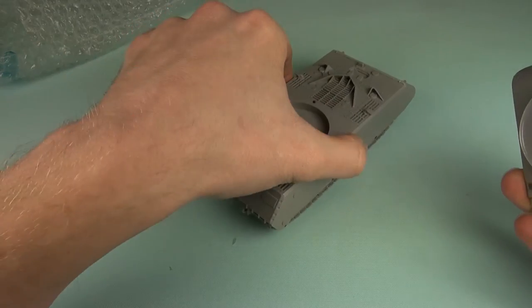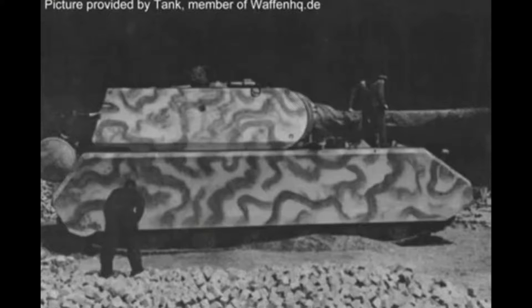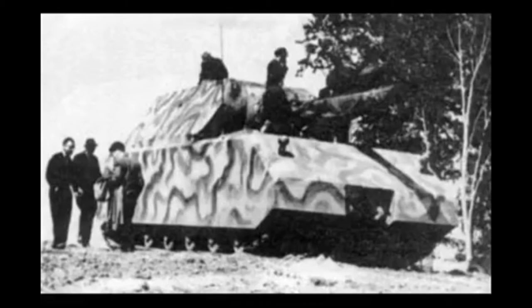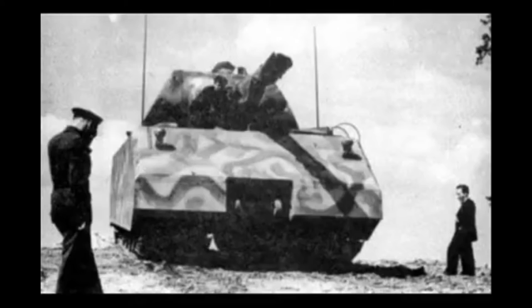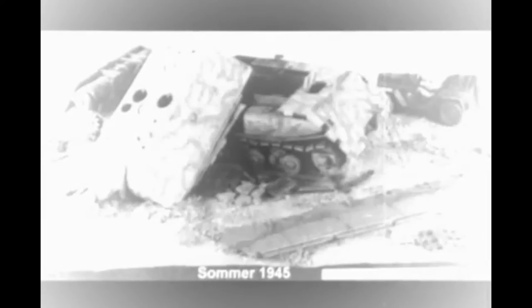However, the Porsche factory only ever made two and only one was completed with a fully armed turret. The active vehicle was actually sent into action towards the end of the war, being sent to protect the OKH — the German High Command — who were in a bunker called Maybach 1, 20km south of Berlin. Its crew, who placed charges in the chassis and set off the ammunition, destroyed this Maus.